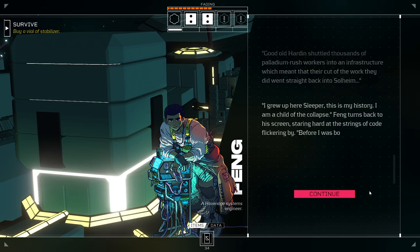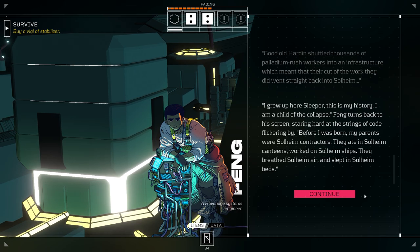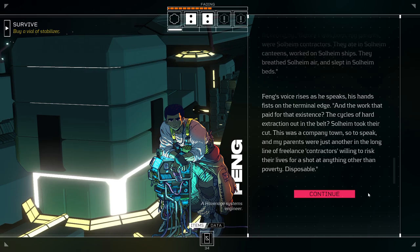'Good old Harden shuttled thousands of Palladium Rush workers into an infrastructure which meant that their cut of the work they did went straight back into Solheim.' 'How do you know all this?' Feng turns back to his screen, staring hard at the strings of code flickering by. 'Now, before I was born, my parents were Solheim contractors. They ate in Solheim canteens, worked on Solheim ships. They breathed Solheim air and slept in Solheim beds.'